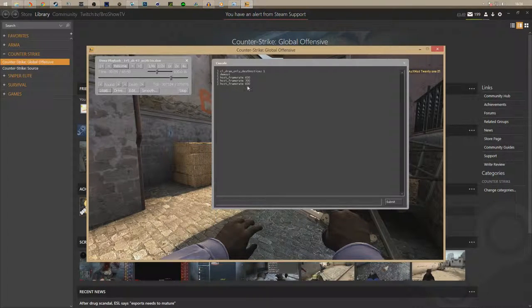After you've typed in your frame rate and your death notices and everything like that, you're going to type in `host_timescale` and set that to zero. Now you're completely ready to start recording.